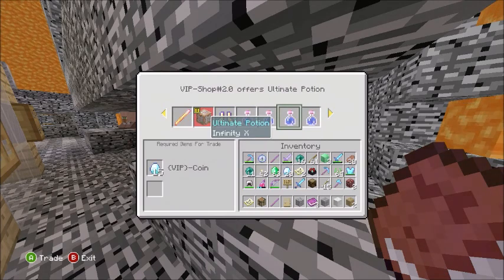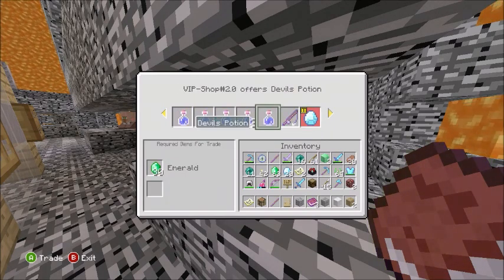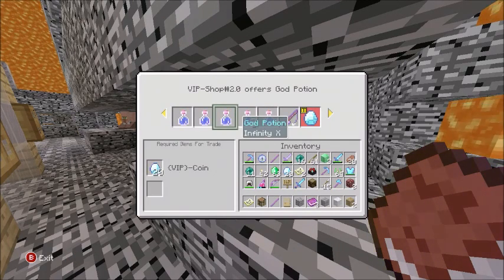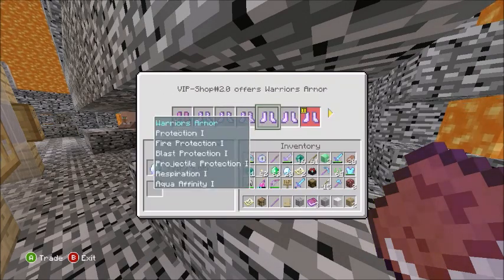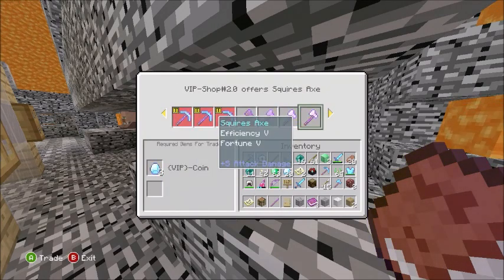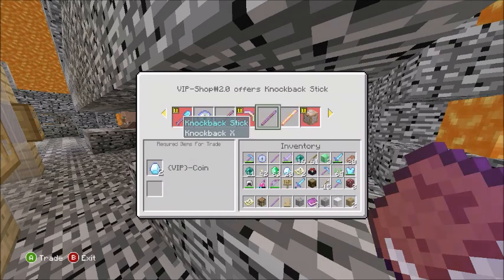Over here you have some modded potions. The god potion is obviously good. There's also the ultimate potion - I haven't really tested out all of them. I know the devil's potion and the alcohol are actually pretty bad. And here are some knockback sticks as well.